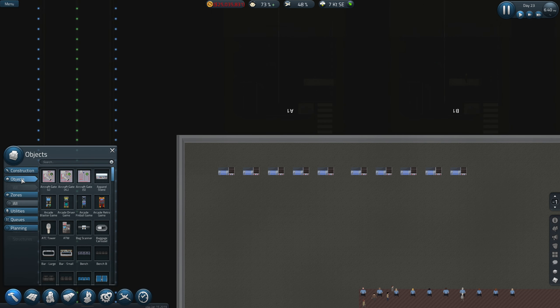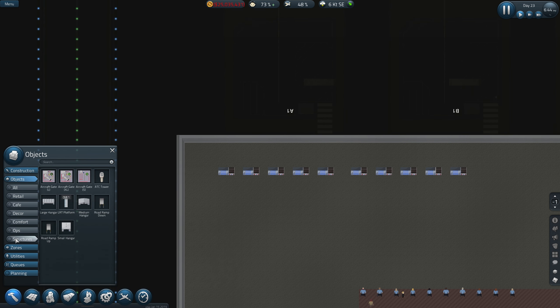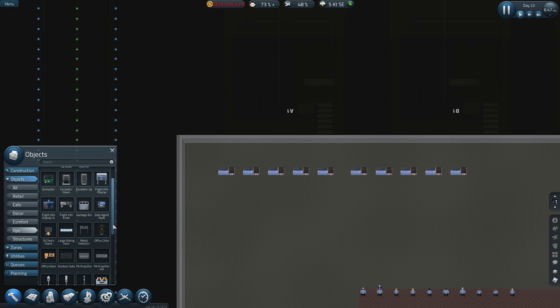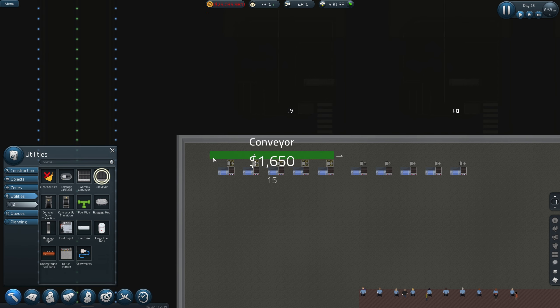Right then, so we want - is it in operations? Where are we? I'm not sure it was in ops, I've just gone past it. Utilities - oh there we go. I've not used a two-way conveyor yet so I'm not sure about that to be fair, but anyway we're going to do just the one way.